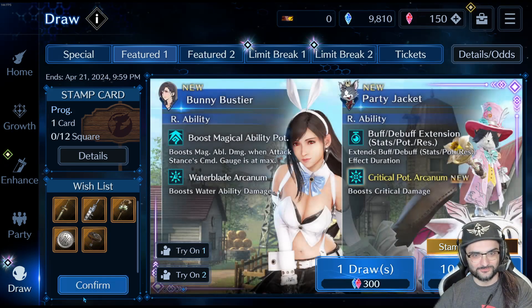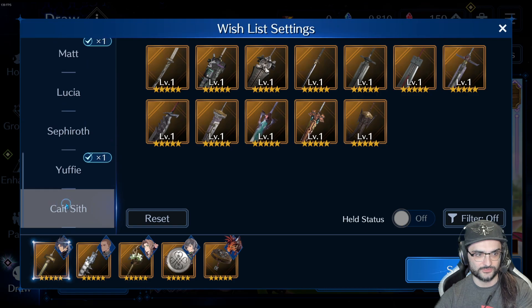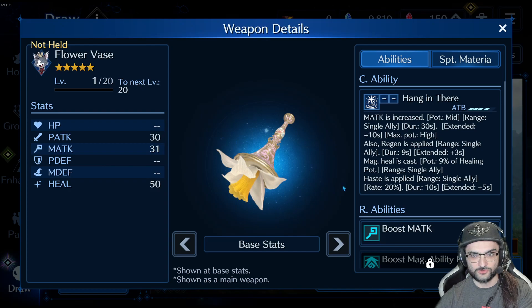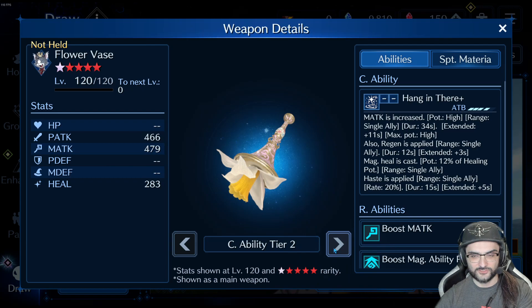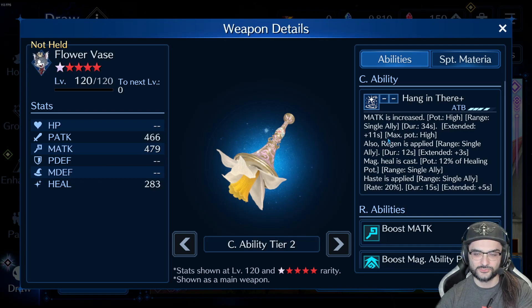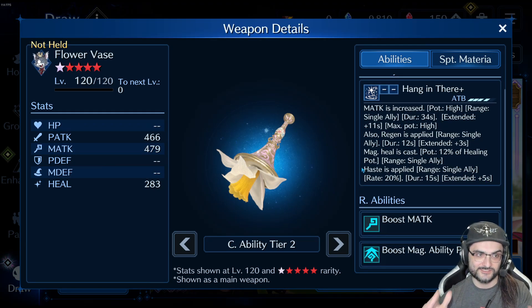Alright, so the main focus of this video — we got a brand new character in Cait Sith. Let's actually look at his new banner weapon. This one's going to have some new stuff, new game mechanics. So the Flower Vase is his new weapon. Magic attack is increased, goes mid and then eventually goes to high. This is kind of like a similar weapon we've seen already — Barrett's Micro Laser already does this, where you can buff an ally with magic attack. You get the regen, you get the magic heals cast. The new thing added to this weapon is haste. Haste is in the game now.